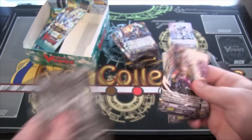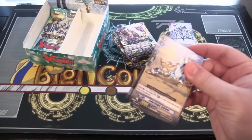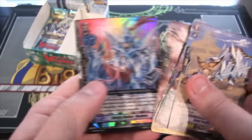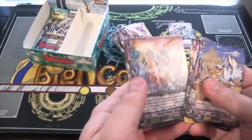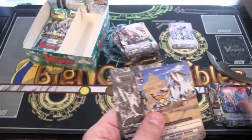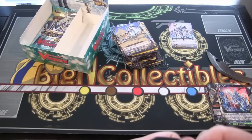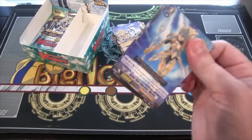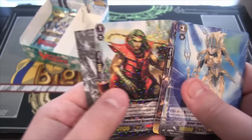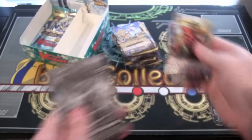We have a Silver Blaze Spite Brothers Rare. And it looks like we have a Double Rare, and that is Energy Seeker Medan, and that is a Royal Paladin. Very nice. Threatening Brawler Kami, and that is a Narukami Rare.